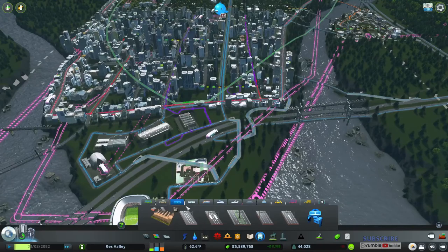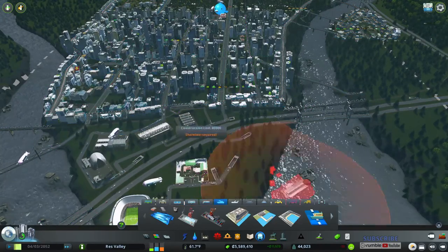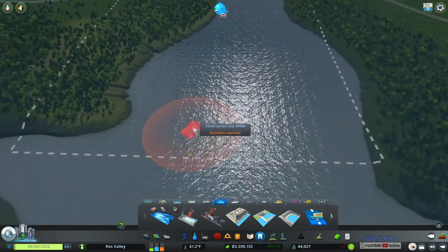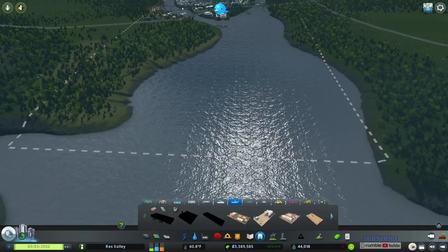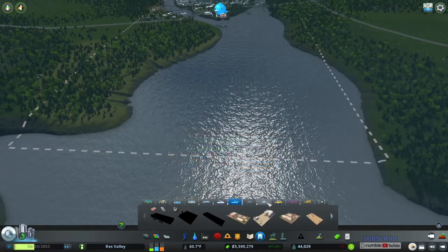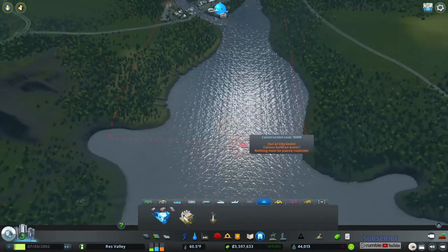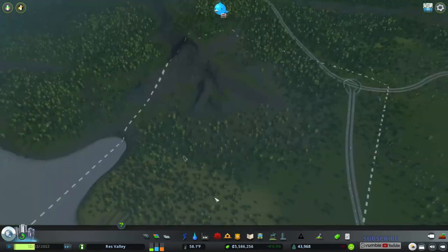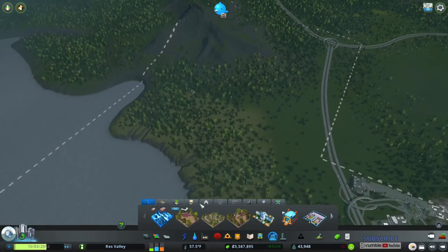Is there anything else I have to cover? I did the metro. I didn't do the train stuff. I can't do the ship yet — actually I can, right here. The shipping stuff will probably be its own episode. Same with the airport — oh, I don't have it unlocked yet. I'm not sure what to do with the cable car because I don't have anything to use it on. I'll build that in a different episode.